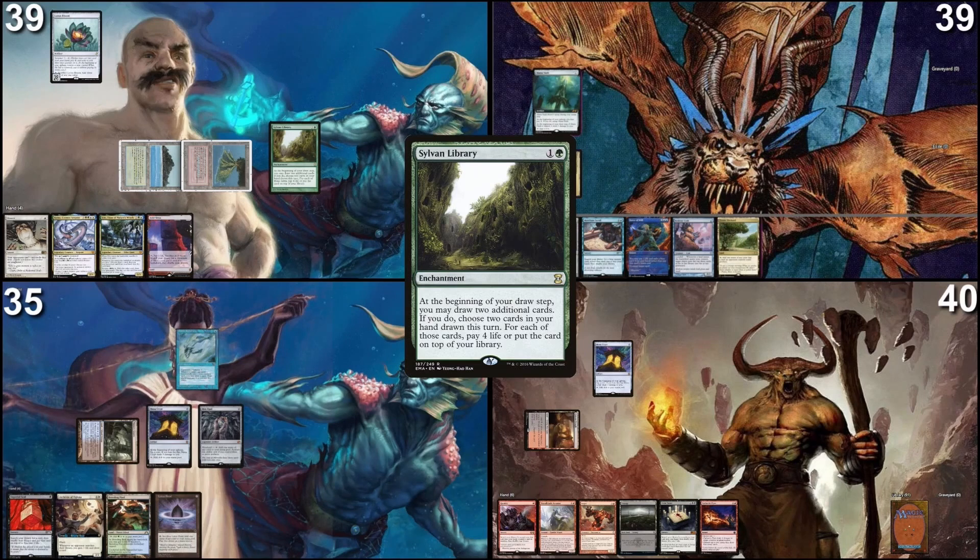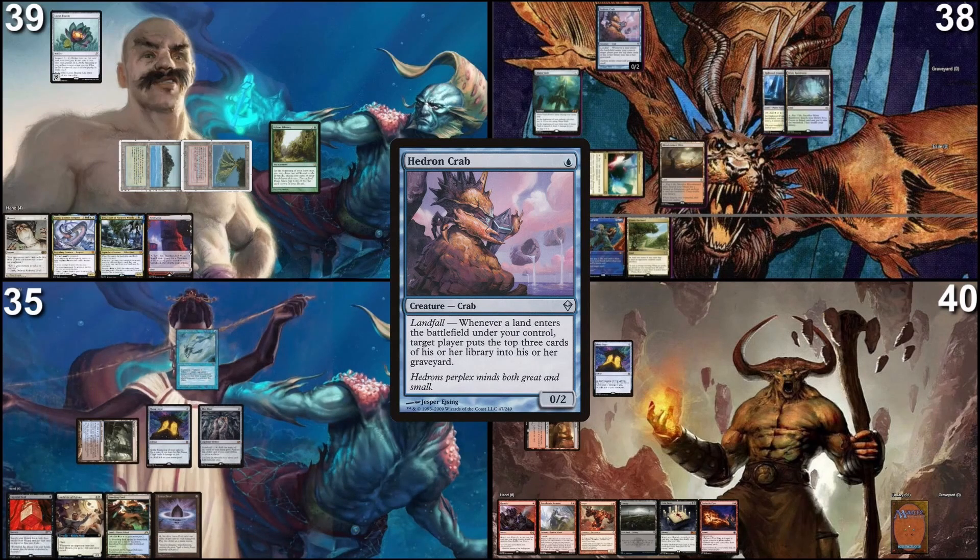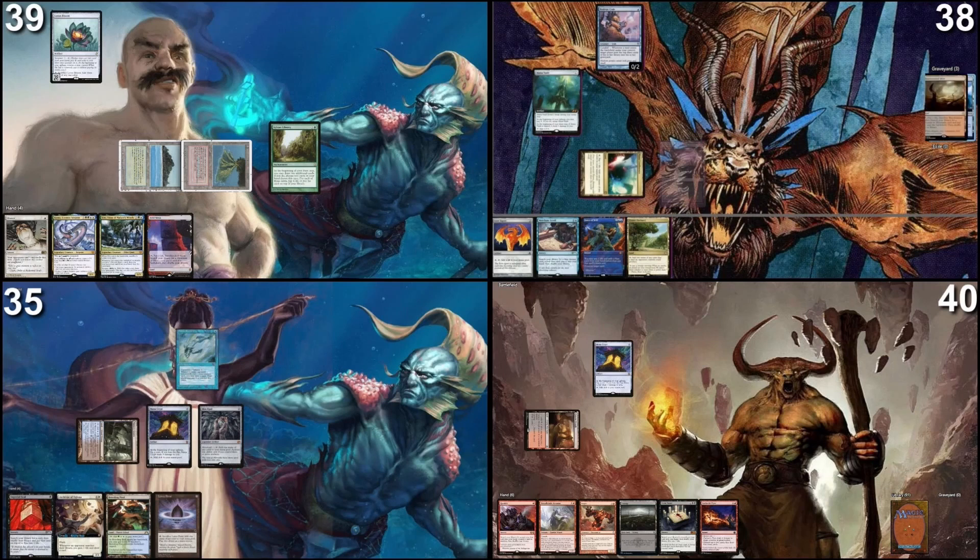If Sylvan Library resolves, I will pass my turn. Take my turn, tap a blue, losing life, to cast a Hedron Crab. Then I'll play this Bloodstained Mire — Hedron Crab trigger, I'd like to mill myself for four. I mill a Hallowed Fountain, Misty Rainforest, and Marsh Flats. Everything I wanted. I will fetch my Bloodstained Mire, losing life, finding Volcanic Island, milling myself for three more.